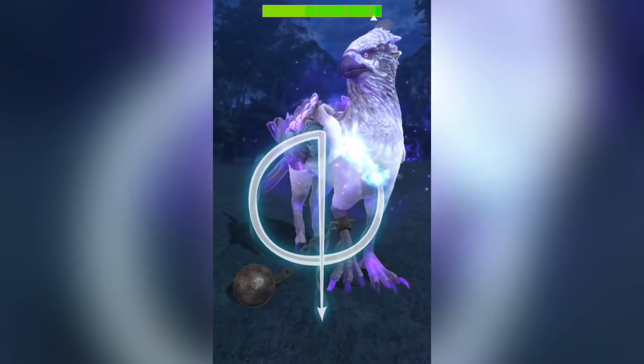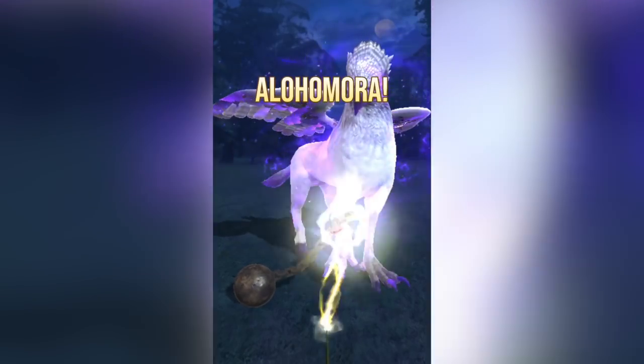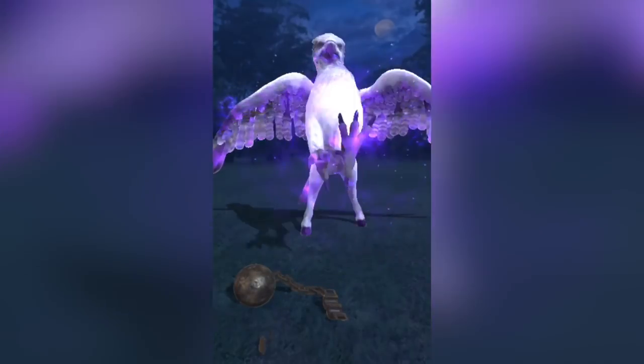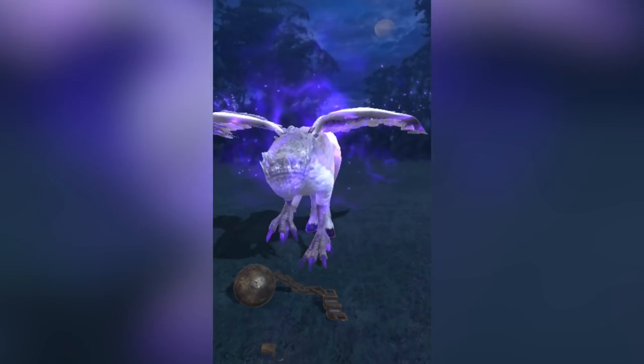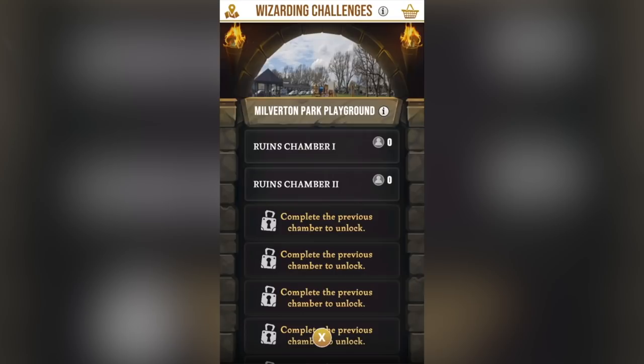Here are some do's and don'ts for spell energies. Number one: practice returning foundables, because if you fail your spell cast — missing trace points or lifting your finger before completing the cast — it will consume energy. Get good to avoid failed spells so you conserve more spell energy. If you're doing wizarding challenges, go for lower level tower levels since they're easier and use less energy.